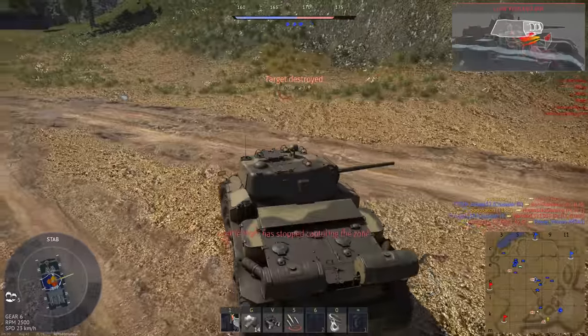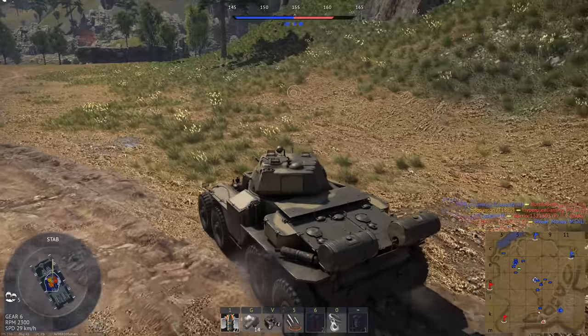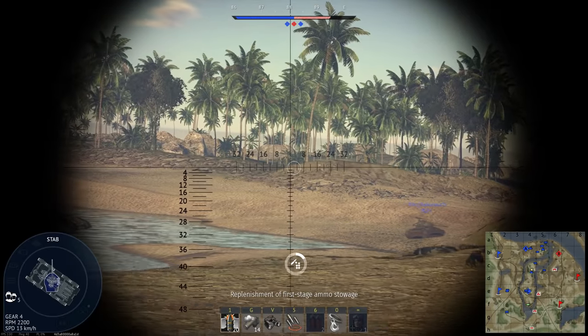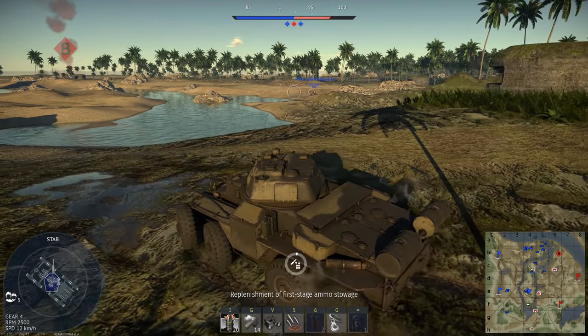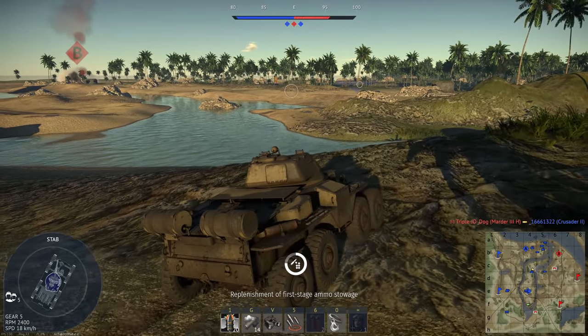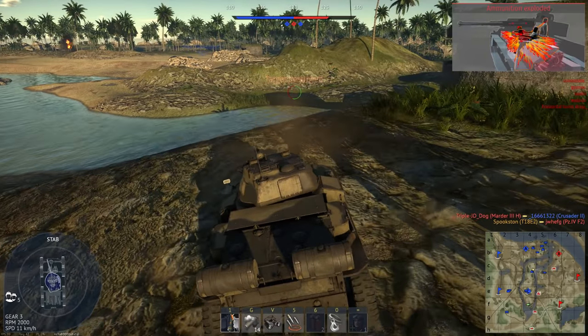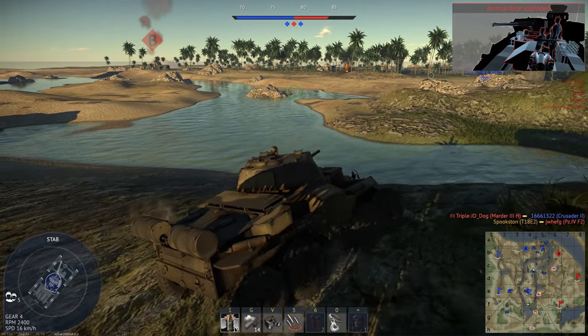So not only do volumetric shells not work properly, they're not even an accurate representation of how shells behave against armor. Being able to pixel hunt weak spots was a legitimate skill. Now if you encounter some of those tanks head on, your best hope is to try and hit their barrel directly so it breaks, so you can maybe get around to their side before they repair. Like most changes Gaijin makes these days, it only serves to make the game more frustrating.